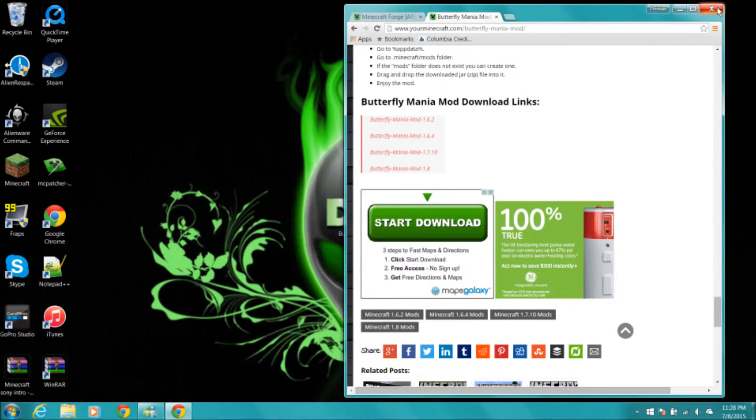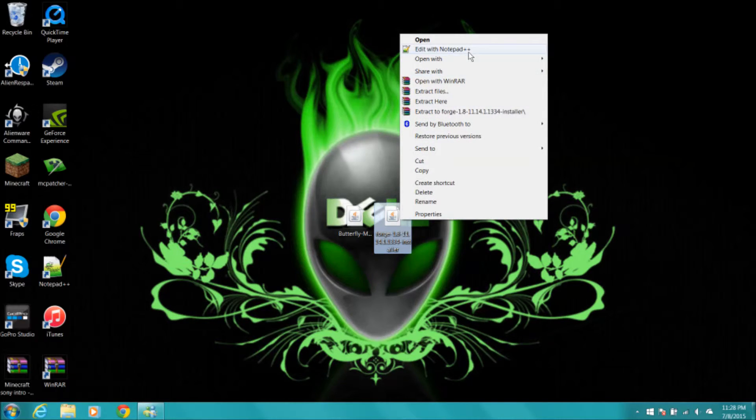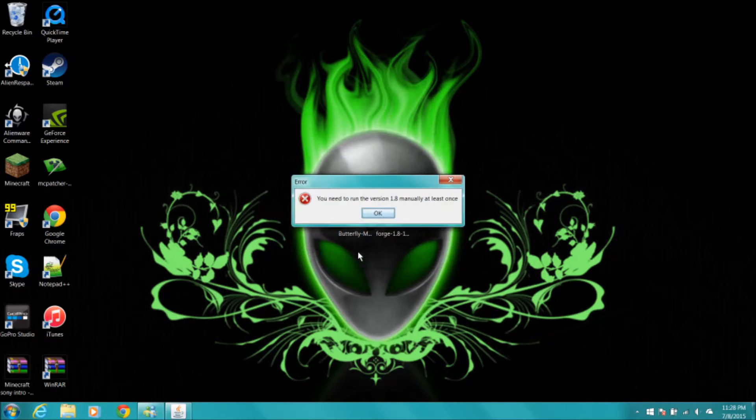That's everything you'll need to install this mod. When you're ready, open Forge, left click it, then right click it, and do Open With the Java TM Platform Installer. When that's done, click Install Client and hit OK.